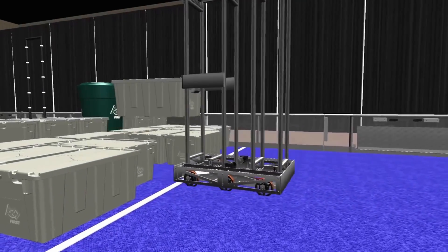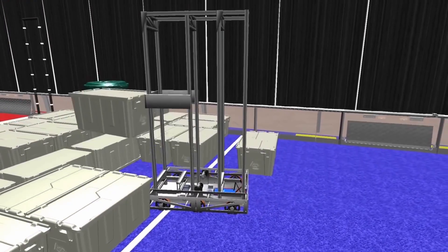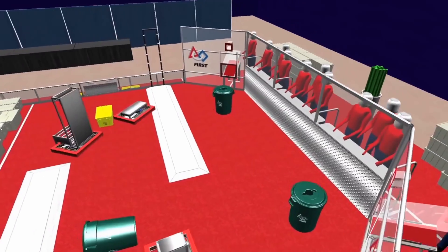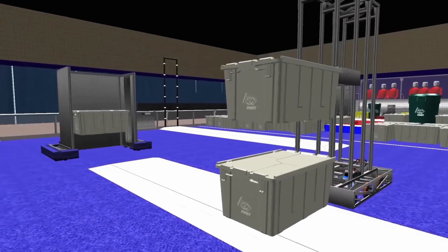Additionally, robots may begin acquiring gray totes and recycling containers from the landfill or the step. As the teleoperated period starts, drivers step forward to take the controls. Alliances earn points by stacking totes on their platforms.